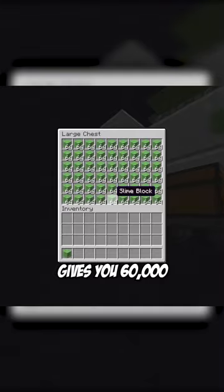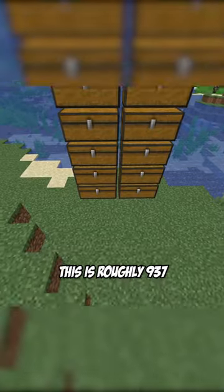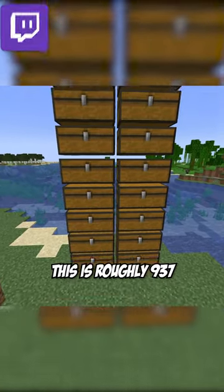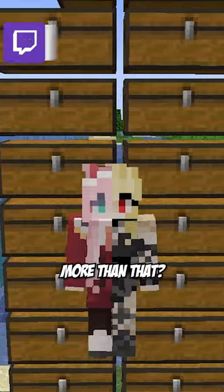An Endermen spawn cycle happens every 22 seconds, which all added up gives you 60,000 Slime Balls per hour on average. This is roughly 937 stacks of Slime Balls — why would you ever need more than that?